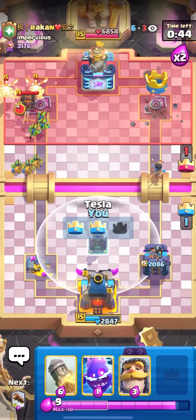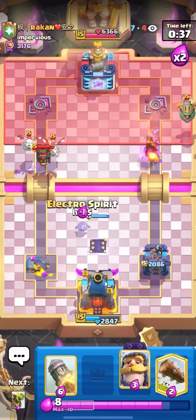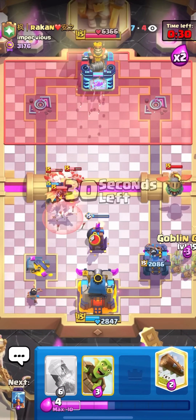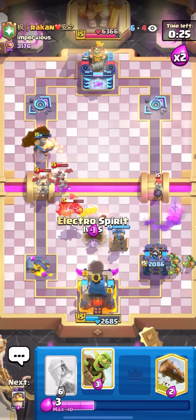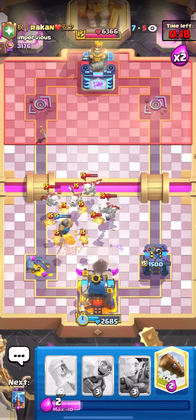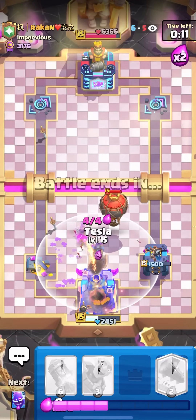He goes for a Lava Hound on the left — I think he's trying to cycle to a second Lava Hound. Against Lava Hounds you always want to defend well and never just go for their King Tower, because you'll never three-crown a Lava Hound player with Log Bait. The Evo Tesla has a ton of HP. You also need to cycle two to three Princesses on defense. I have a second Tesla after the Evo, so I'll E-Spirit on top of the Lava Hound.